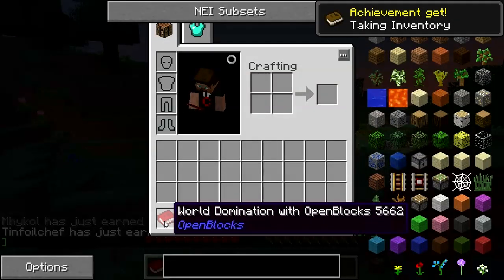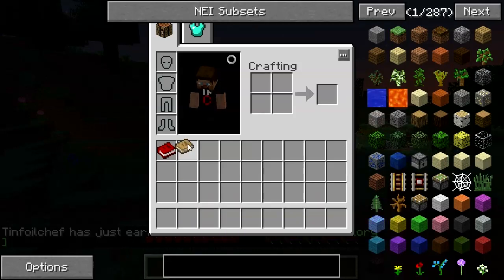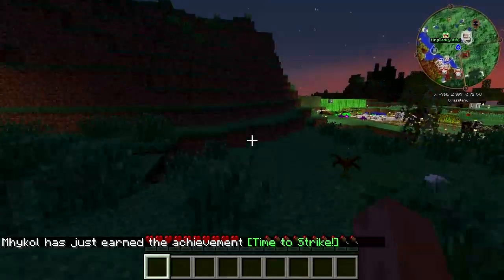We got World Domination with Open Blocks — I'll read that later. Materials in U, Tinker's Construct — look at that later. It's night, and it looks like there's a little bit of a village over here.